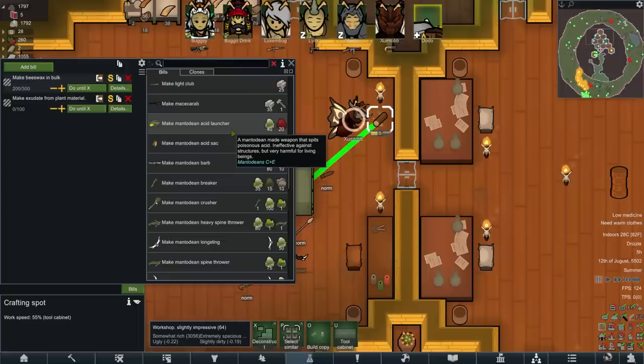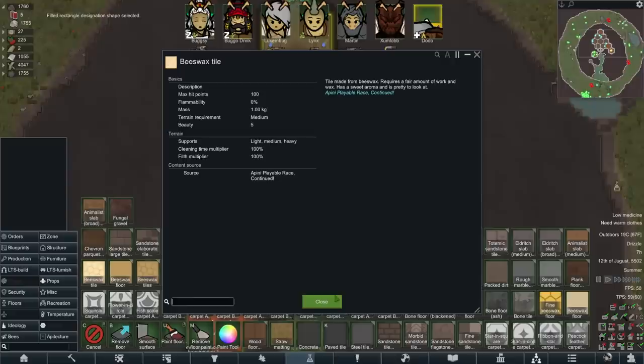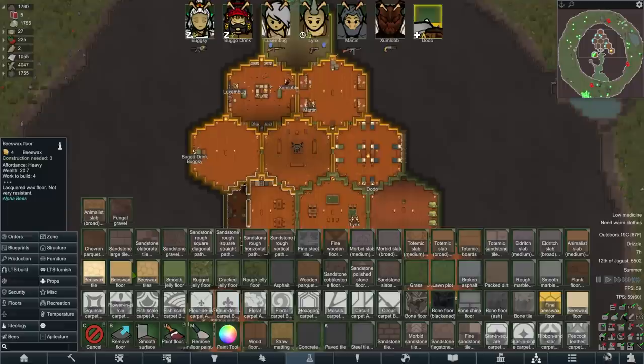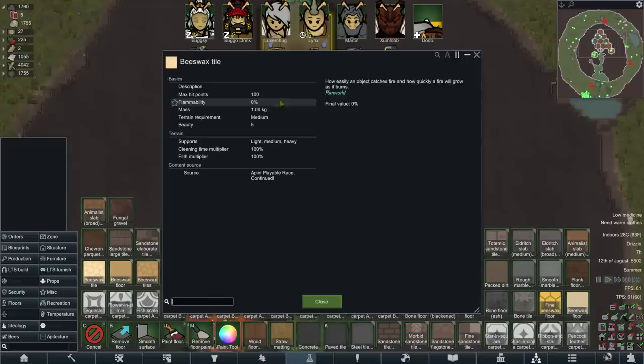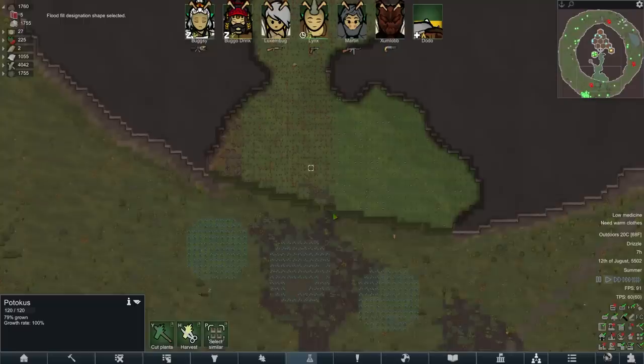The beeswax floor is four beeswax — pretty low work to build, no beauty. Beeswax tiles are four beeswax and have one beauty on them. And then you've got the other beeswax tiles added by a different mod, which are five beauty, 15 beeswax, but aren't flammable. So I think that's what I've got to go for. It's going to take a bloody long time to swap all this out though — that's going to be a lot of beeswax. Two thousand six hundred. I feel like we might need to expand the farm.